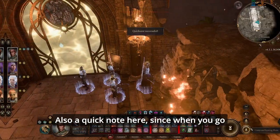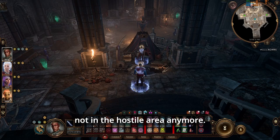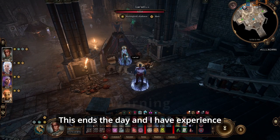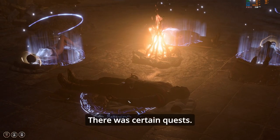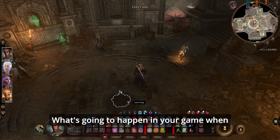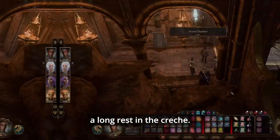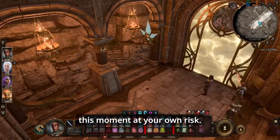Quick note: once you go through the wall and down into this area, you're no longer in a hostile zone so you can take a long rest. However, big warning — this ends the day. I've already experienced that ending the day on a long rest caused certain quests to progress, NPCs to leave, or events to move on. Take a long rest here at your own risk.